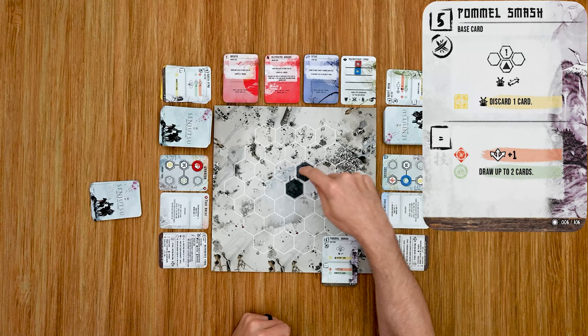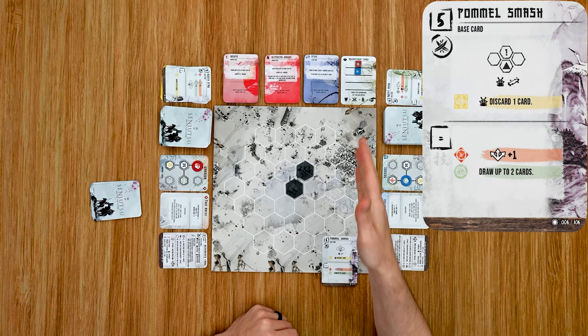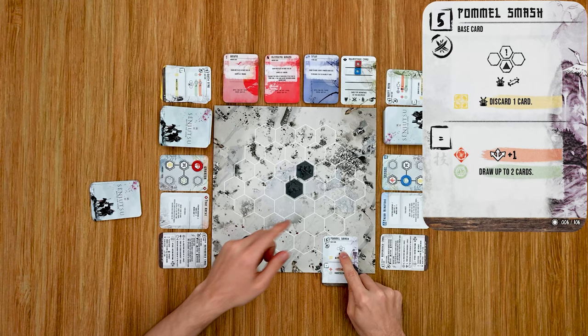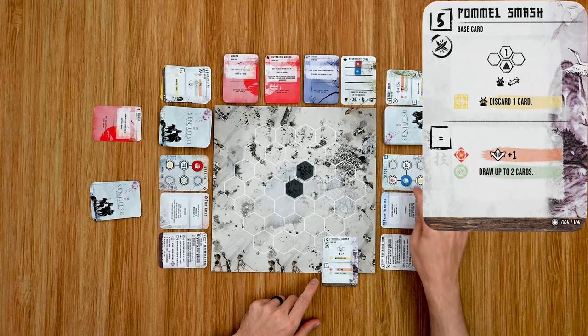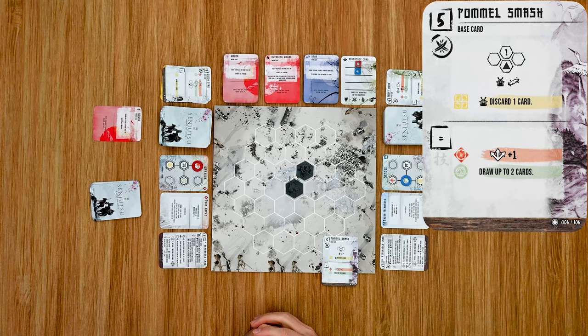Then the other player resolves Pummel Smash: that player attacks their front facing, and if they hit they stun the target. For this example, let's say that player was facing this direction — they attack and hit the front facing for one wound. So that player takes a wound card placed in front of them. The first player is in green Kami, so the opponent would need to discard a card in that scenario.